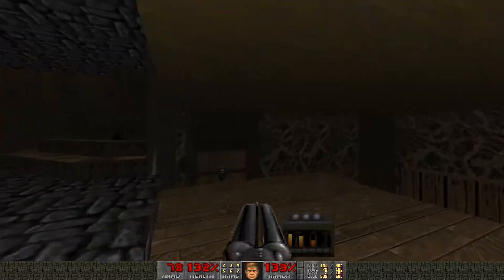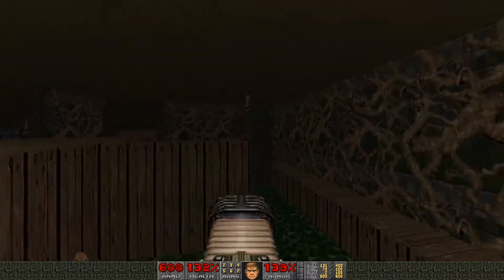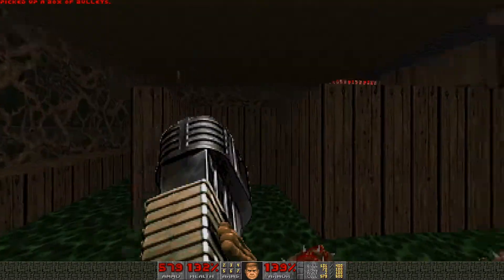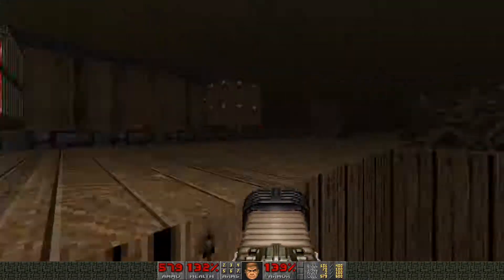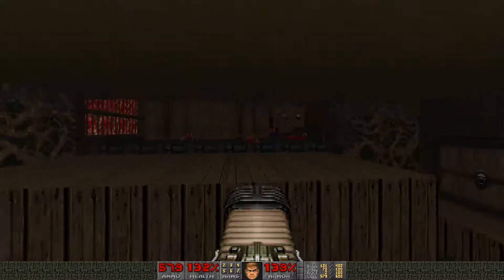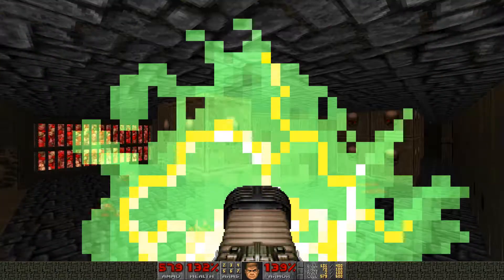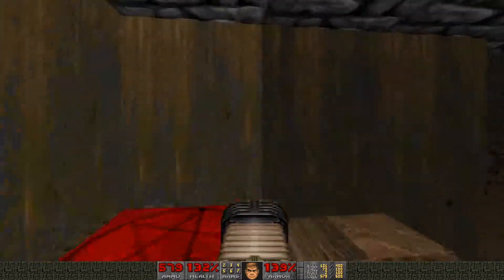I think that's all of them. I've got max cells - let's not go for that yet. Let's go around the outside. Just there - we need the blue key. I think this switch is gonna lower the blue key. This area has dropped down behind us as well. I think we have to sprint onto this teleporter, line ourselves up, and we're back in here.